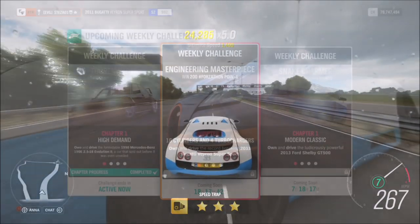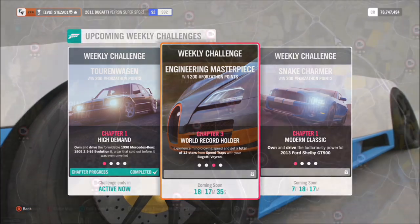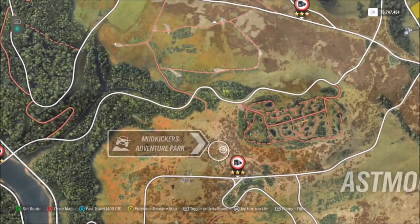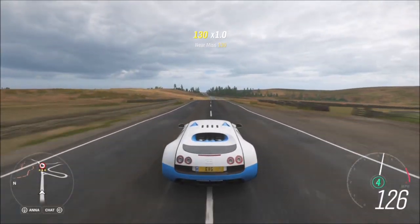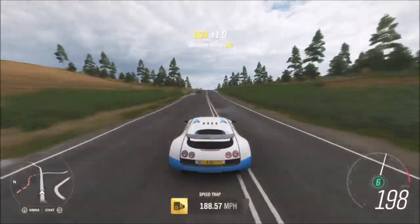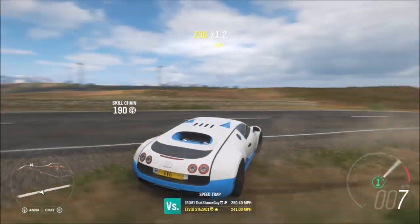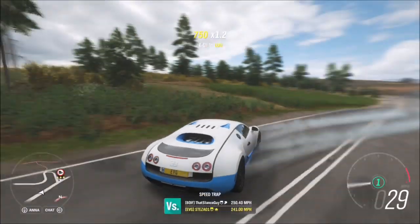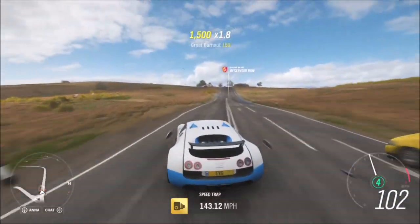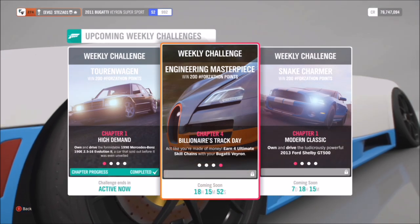The next challenge wants you to get a total of 12 stars from speed traps. You can use the same speed trap over and over again, and the quickest one is the Asmore speed sign — for three stars, all you need is 140 mph. In the Bugatti Veyron, getting to 140 mph takes about five or six seconds, and as you can see here you don't need a massive run-up. Three stars at 140 mph means four runs of three stars, and it should take no more than about a minute and 30 seconds.